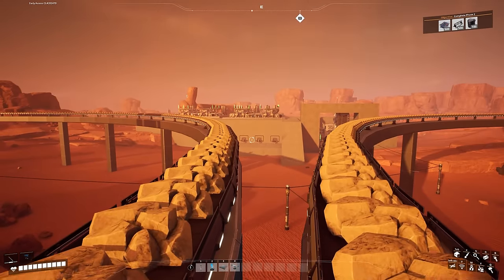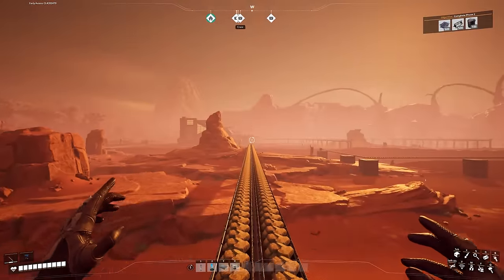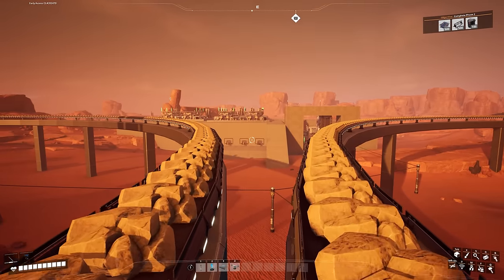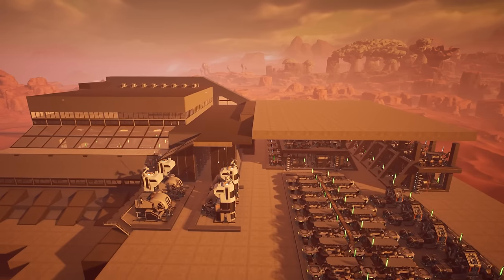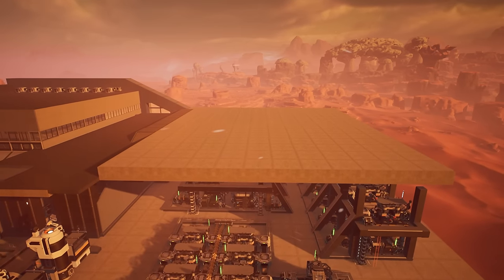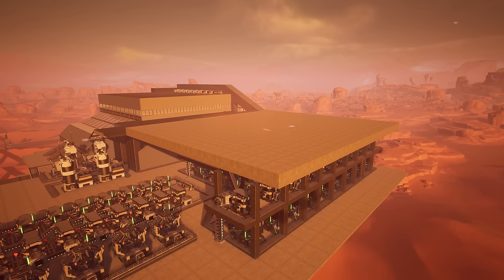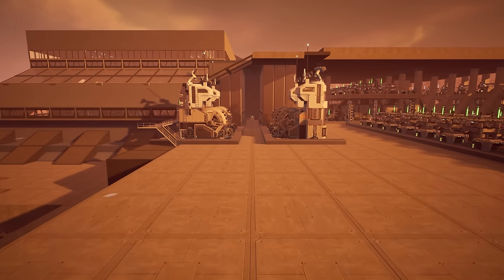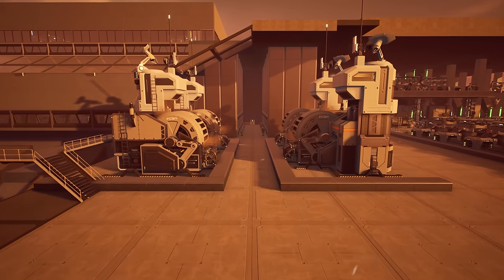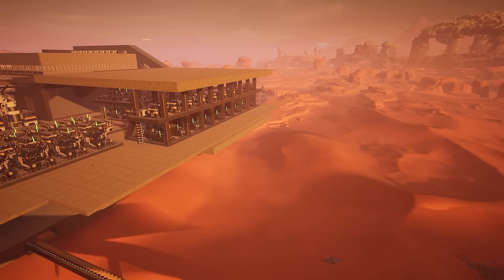I want to upgrade this facility and double the production, then send it over to our main base. We're going to create a highway down here bringing in copper sheets, wire, and cable. This top shelf is going to come into play because I need to make stators and rotors to go into the new assembly points. Also, because we're bringing in more items, this tiny storage won't cut it, so my plan is to rip this whole storage out including the sinks and move it to the side of the steel plant.